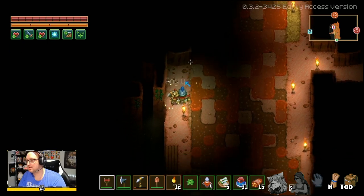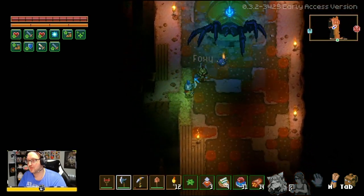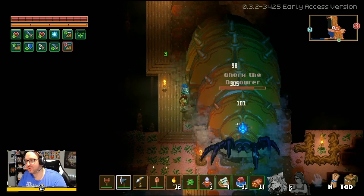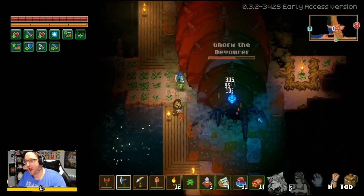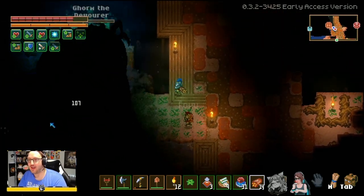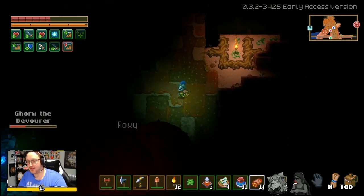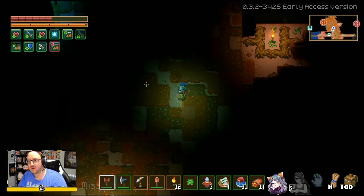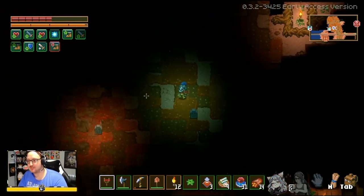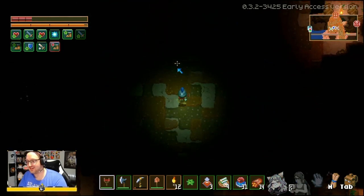Here we are — two people up top getting ready to engage Gorm. We have this tunnel on the left and we start shooting them, wailing on them with swords and axes. You can see the damage going down; our second person is at the bottom with spike traps. Look at that health drop — about 50% — and then Gorm just starts spinning and dropping damage. This is where you need that shield to protect yourself.